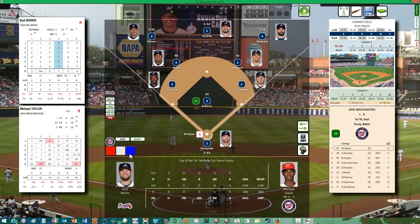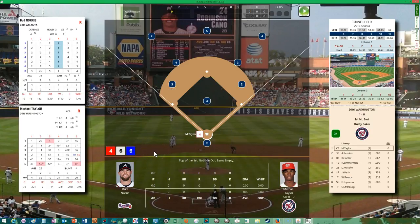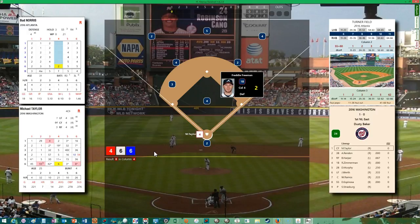First up will be Michael Taylor — he's making his first start of the season. He hit .231 with seven home runs. I'm not really liking that sound; I'll try it a little bit longer. It's a grounder to first — Freeman handles it. One up and one down.